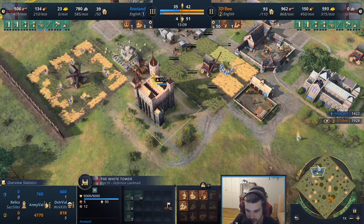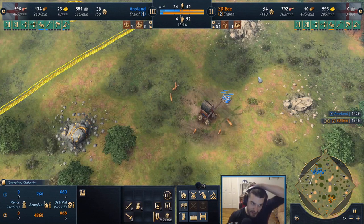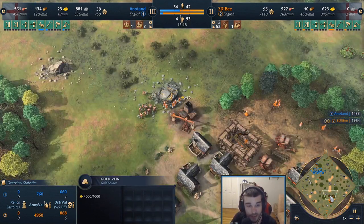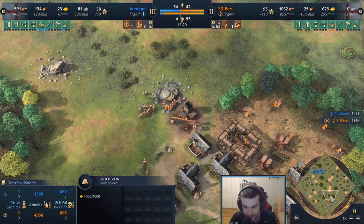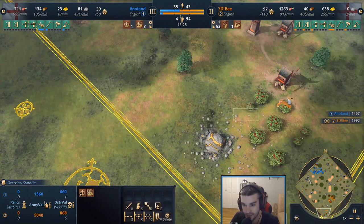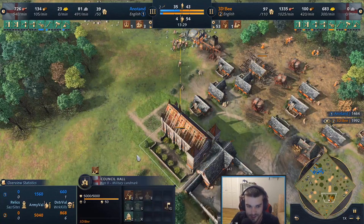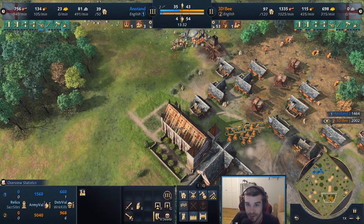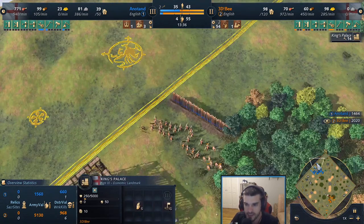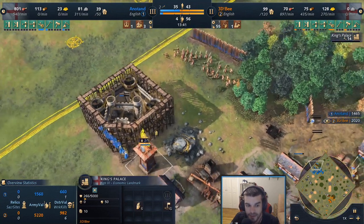Looks like he's going to try to drop another keep, but moved out for deer instead of gold — I felt like gold was the more valuable resource. Anatan doesn't play English too much. He showed some extra damage the king could do early, but just not really enough long term. This shows you the value of the council hall in the long term. 3db moving forward, dropping the king's palace, going more for that eco — already ahead a significant amount.